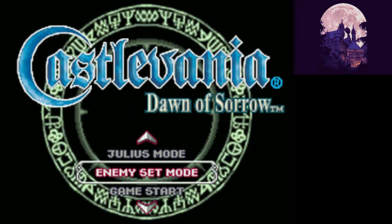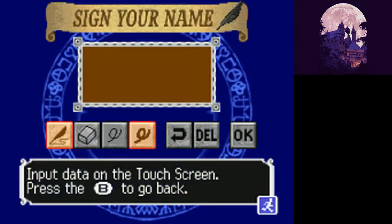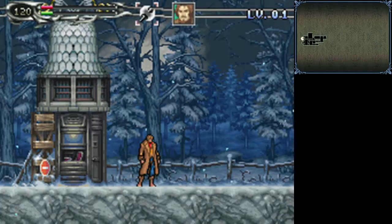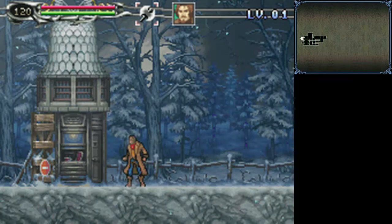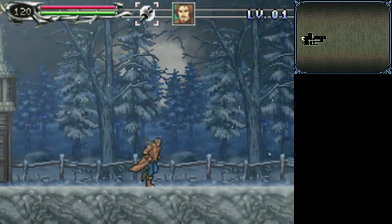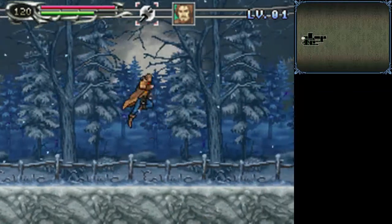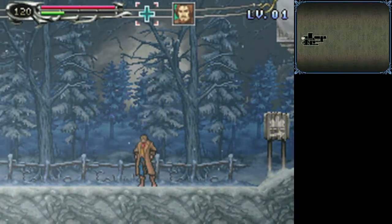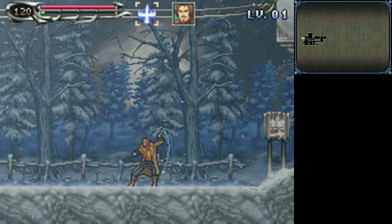So we know what this video is, right? It's Julius Mode. Yeah, it's the boy! Julius Mode is just like Return to Form Castlevania. It's simpler — no fancy souls, no items, no money, no shop, no status effects, none of that. Just whip, sub-weapons, let's go.